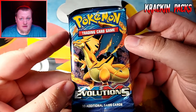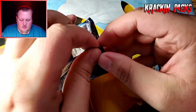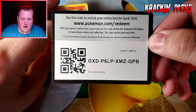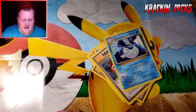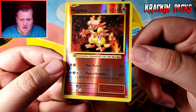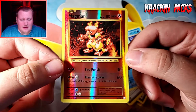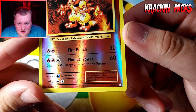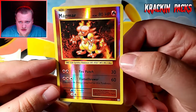Now we have the Evolutions pack. It's been a while since I've opened Evolutions — I don't know the set very well, but there are some good chase cards in here. We got a code card and a Charmander. We pulled a Magmar reverse holo — I thought it was a rare at first, but it's actually an uncommon reverse holo Magmar. Nothing too special, but it is a cool looking card.